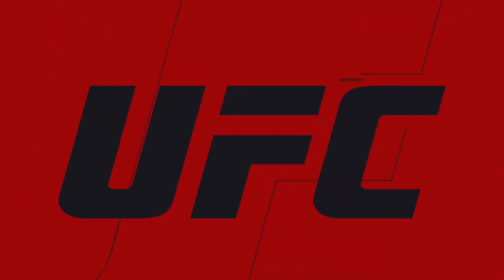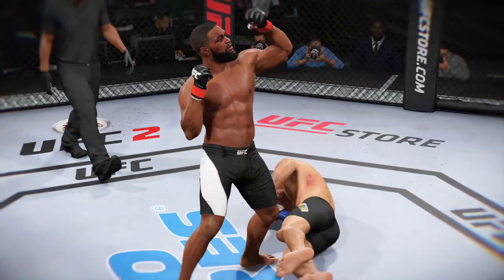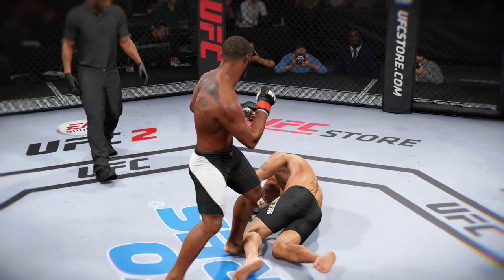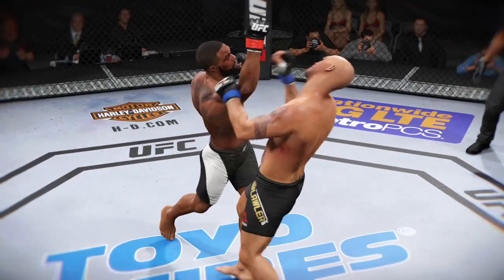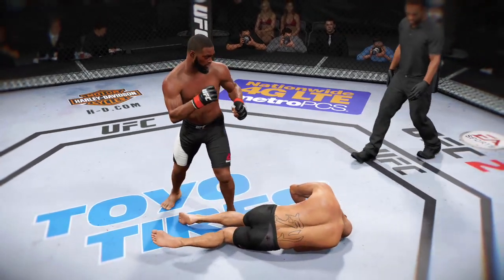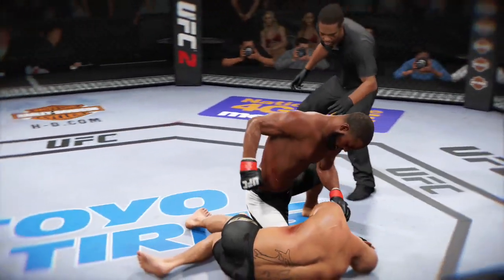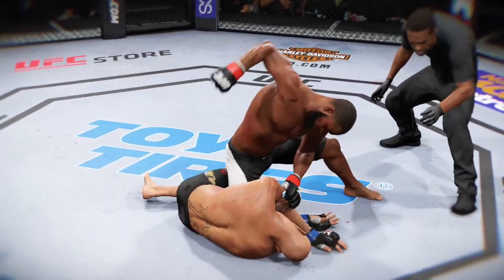Time now for our fight replay. Let's take a look at the replay. This is the shot that drops him — perfect technique. He's clearly hurt badly here. Let's take a look at it from another angle. This is the one that causes the knockdown and the subsequent follow-up strikes for the knockout. Look at this — boom! Right on the button.